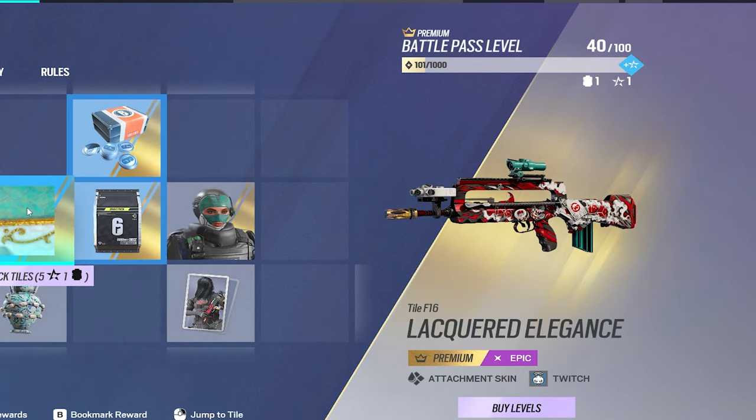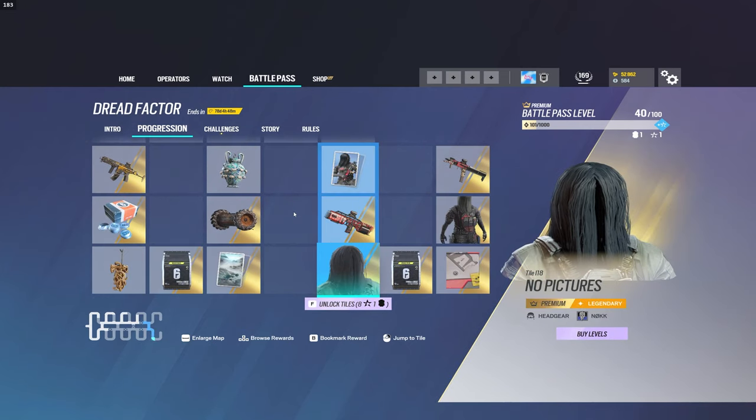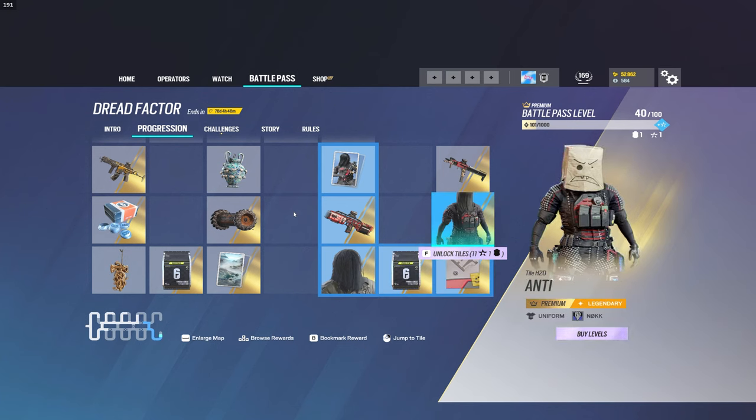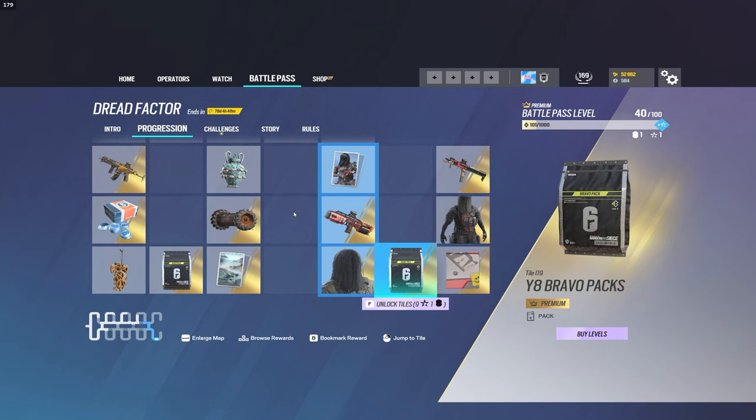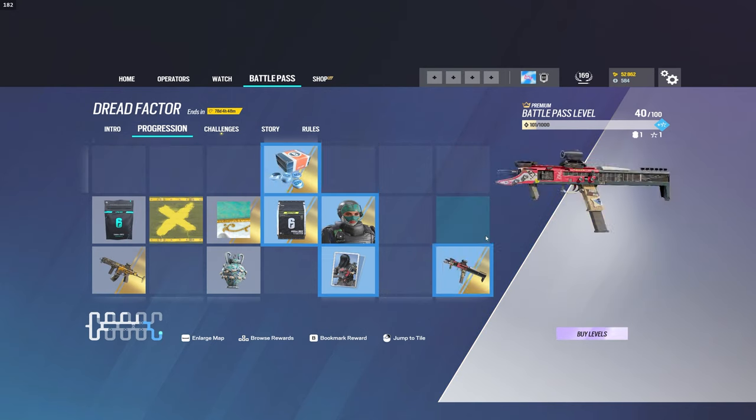The attachment skin looks great. Lacquer Elegance looks not bad at all, though there is a similar skin already in a previous Battle Pass. It still looks good — gold on the muzzle and then a tealish reflective blue everywhere else — so it looks good in some aspects, but there's already one in the game similar to that. The Twitch stuff looks good, really liking that. Really liking the Nock stuff too — this is one of those punk rock type things and it looks really, really good. It comes with an attachment skin as well, and again, it looks good. Cannot complain there.